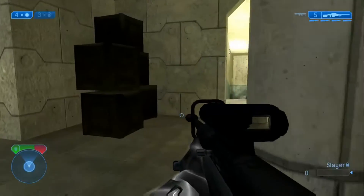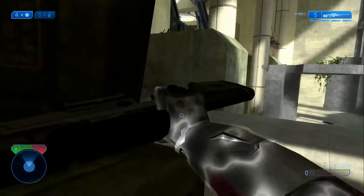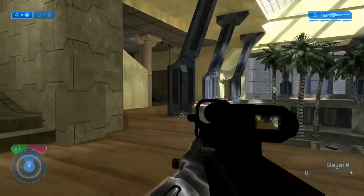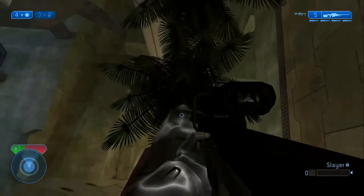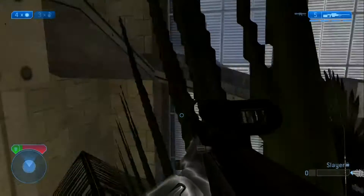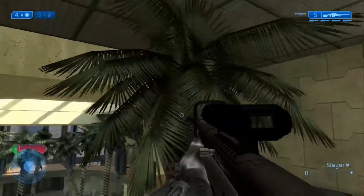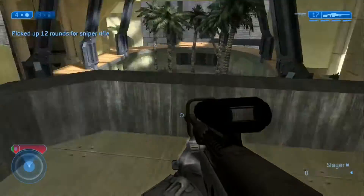I've already showed you down there — sword spawns there. You can hide behind these pillars and back smack somebody coming up. If you've never played hide and seek, this was a very popular map for that game type — it was really fun. You could hide in the palm tree right here and sit camouflaged. You could also hide in that other palm tree if you get a good jump or nade yourself up there.